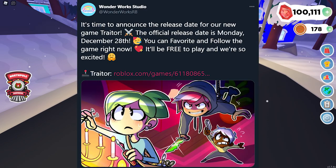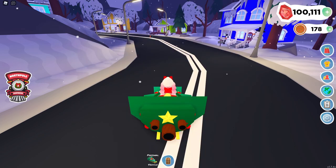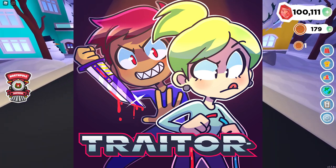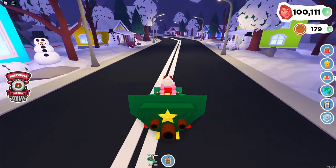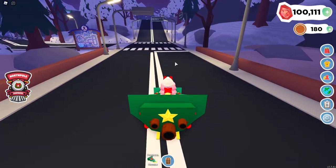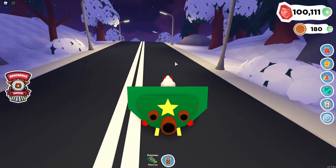Moving on to the last tea time tweet from the WonderWorks Studios Twitter page: it's time to announce the release date for our new game Traitor. The official release date is Monday, December 28th. You can favorite and follow the game right now — it'll be free to play. I will leave the game link down below in the description so you guys can go favorite it and play it once it releases. Today is the 22nd, so we have six more days to go! Once Traitor releases, I will be doing a live stream and I want all of you to come join me and play.